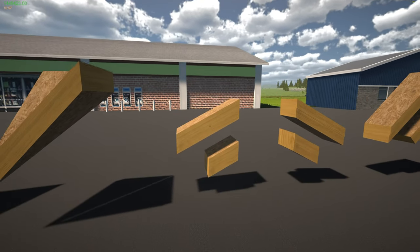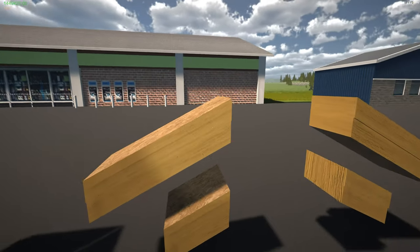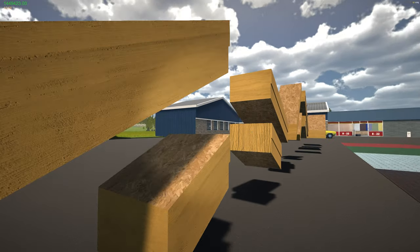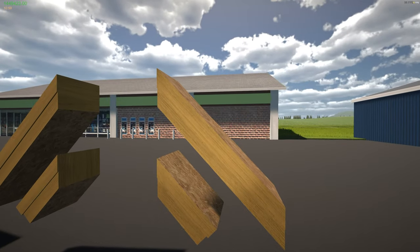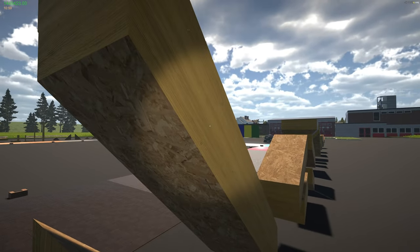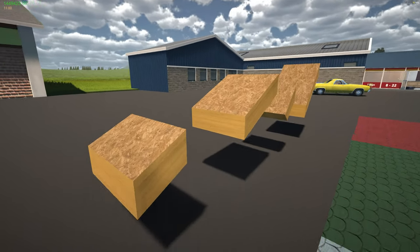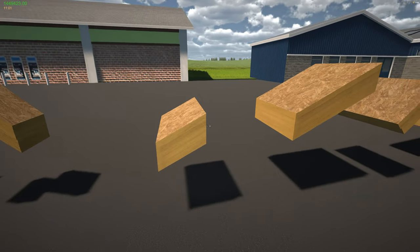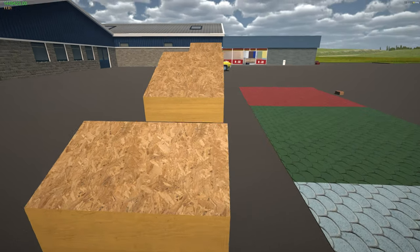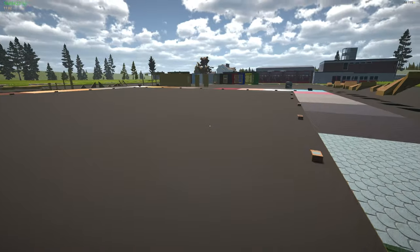There are also edge pieces that run along the roof edge — they have lips like the other skinny versions and come in short and long, 30-degree and 45-degree, left and right separately. Hit R to flip them, otherwise the flat side ends up on the wrong side. Moving down, there are filler pieces in 30-degree and 45-degree — a shorter and longer piece — which are much wider, don't have lips, and are used to fill in the middle sections of the roof.